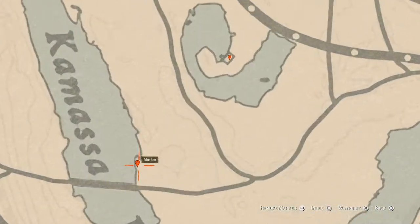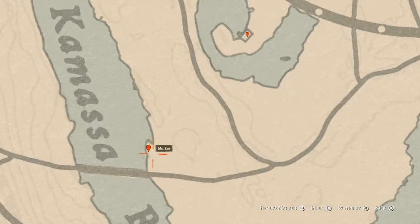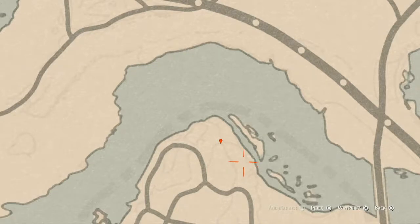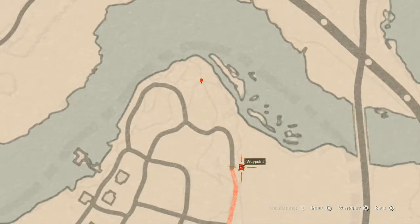Let's go to our next marker, which is another fossil — random, come over here with your metal detector. Let's go down to our next marker, which is a bird egg — an egret egg. It's in the tree, so shoot it down with a varmint rifle or a bow using a small game arrow. There's also a cardinal flower right about here. Next to this shack there's a family heirloom that you have to dig for — a jade hairpin. Come right here with your metal detector and that's what you will get.